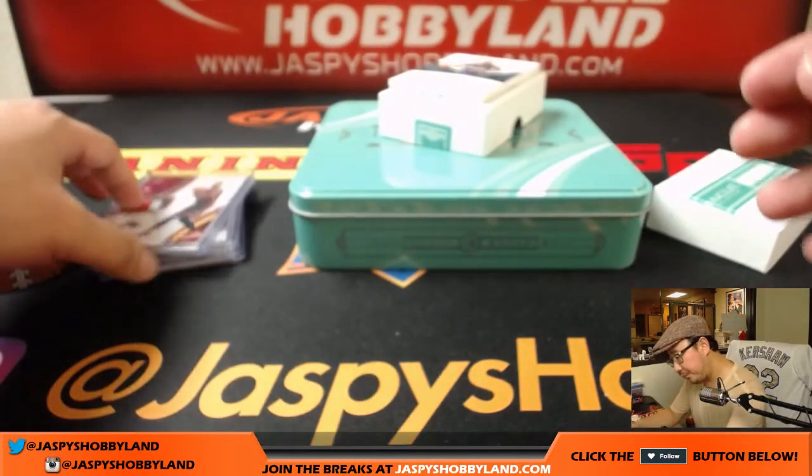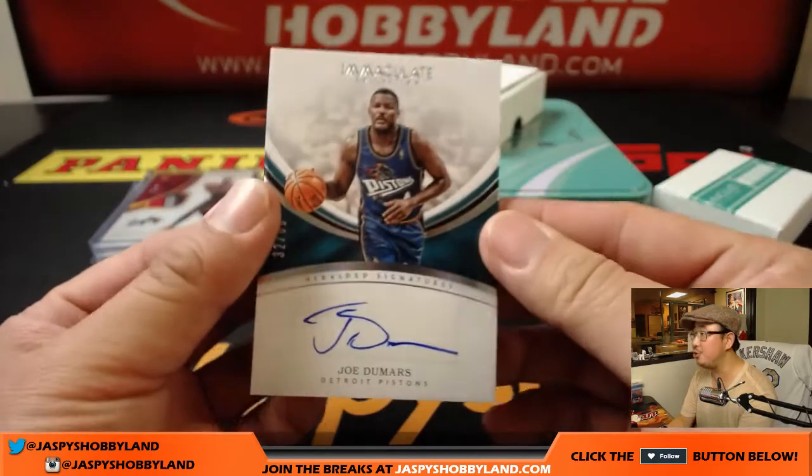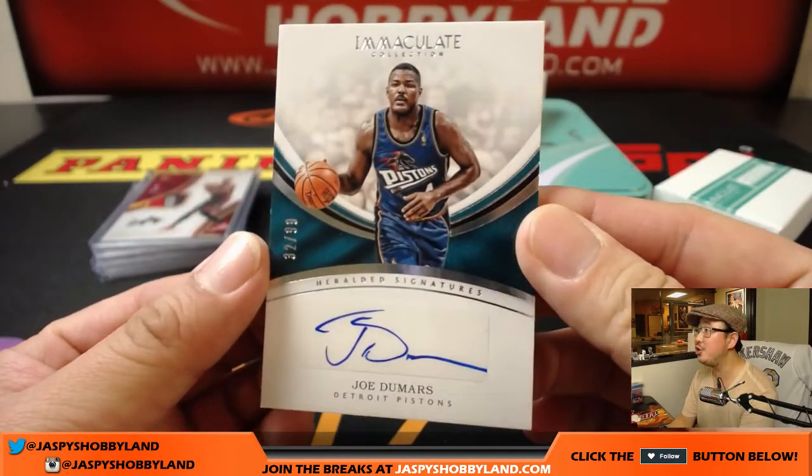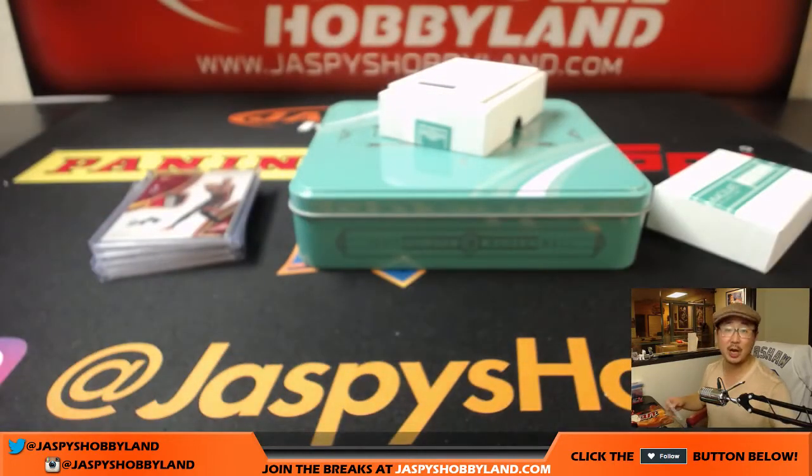Two more to go. We've got Heralded Signatures for the Pistons — Joe Dumars. Nice. 32 out of 99. Number two, Jeremy 33 with the Joe Dumars.